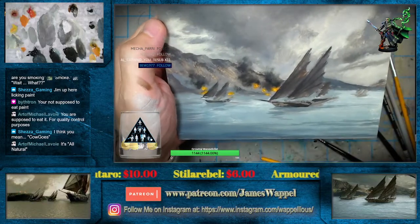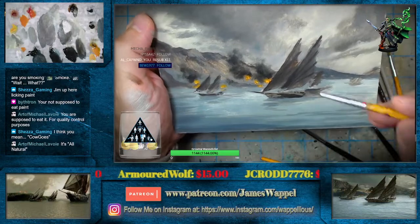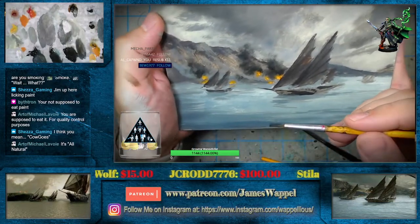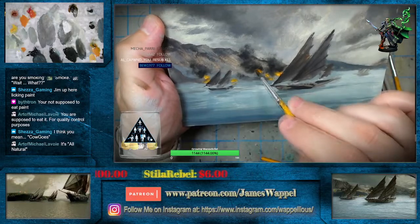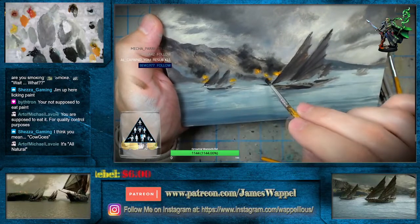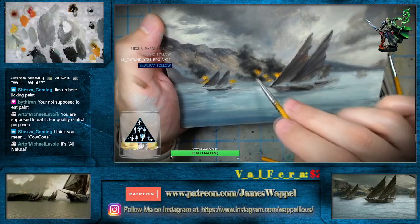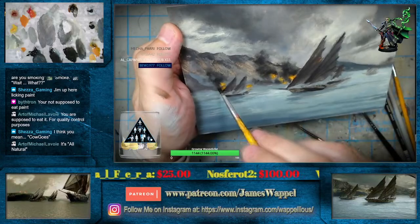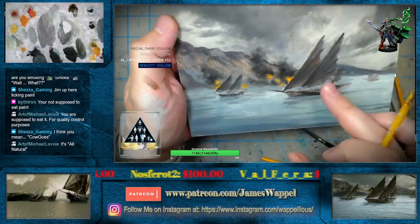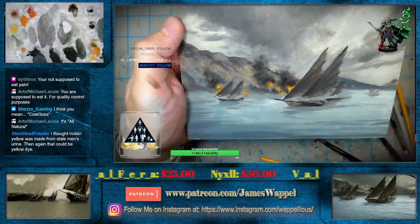Grim, I think that's indisputable evidence — you cannot argue with that, that it is in fact made from cows. So I think we've solved the mystery of the Indian yellow and how it is made. Gee whiz, am I going to have to make a different Rohan background with flames painted like this? Because this is kind of fun — I haven't really done something like that.